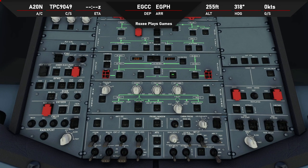The first thing we need to do is go to our overhead panel - we need to turn batteries one and two on. We've got external power connected so we can click the external power button, and from there we're going to turn on our crew supply oxygen and align our IRSs because these take about seven minutes. The proper way is to turn one on, wait until it says 'on bat', and then do the next one.